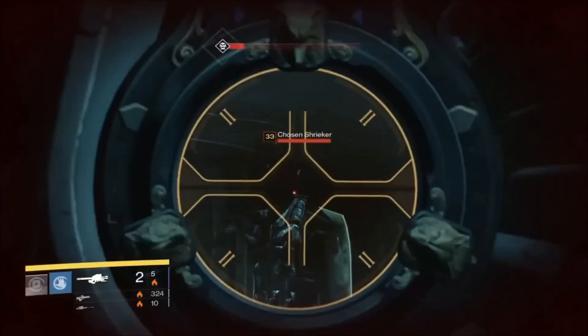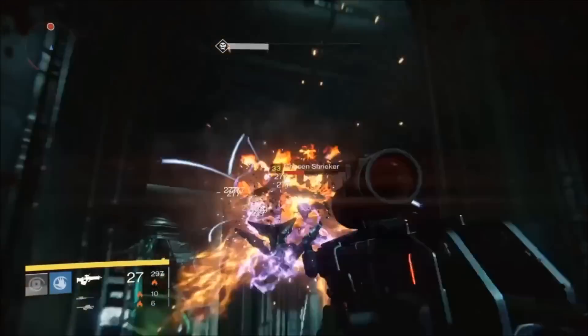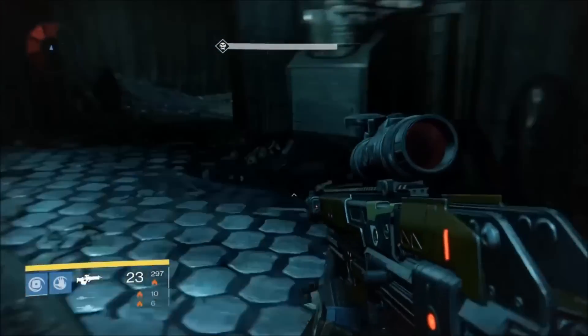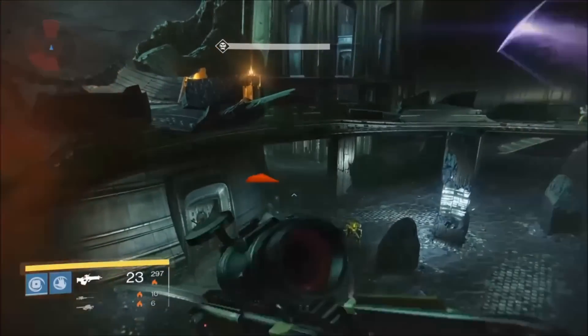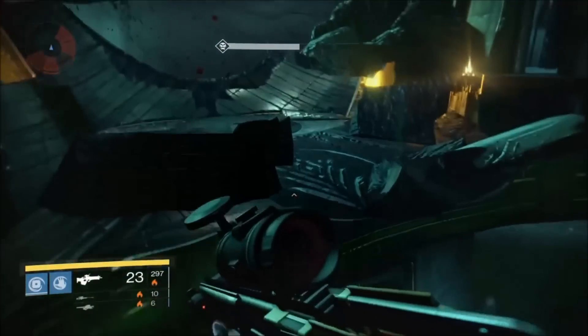Then kill the shriekers with one rocket, as you can see, and then the Vision of Confluence — or really any gun will work. You just need to be able to apply a little bit of damage after you've gotten the rocket off.